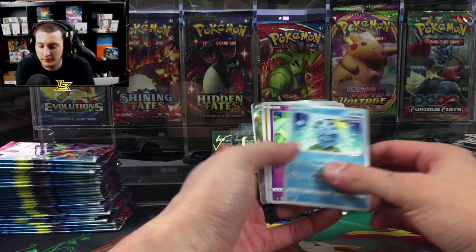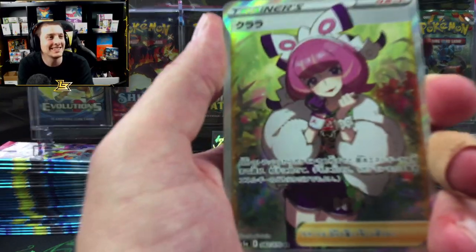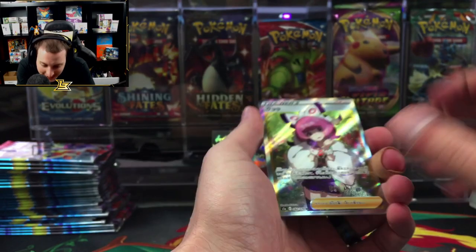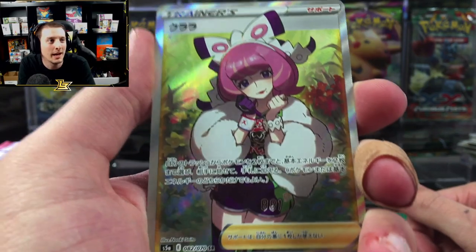Oh, who is it — oh we got the Clara! Yes let's go! Jaynock pulled the Clara dude. That's a waifu!